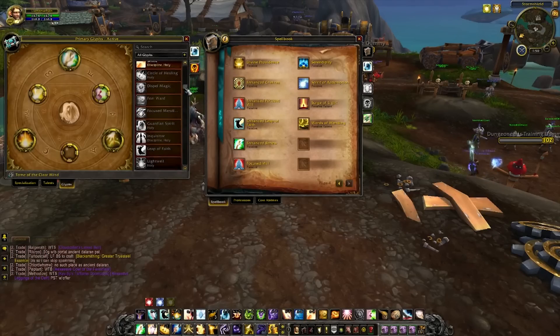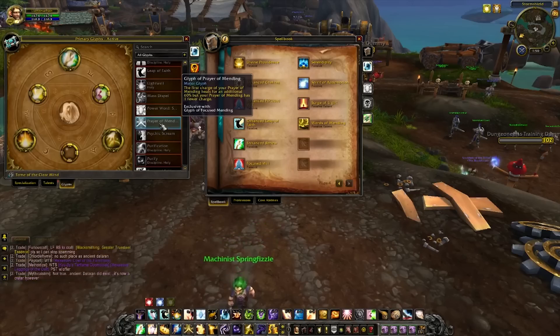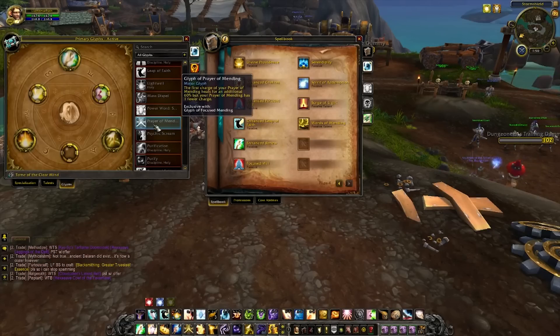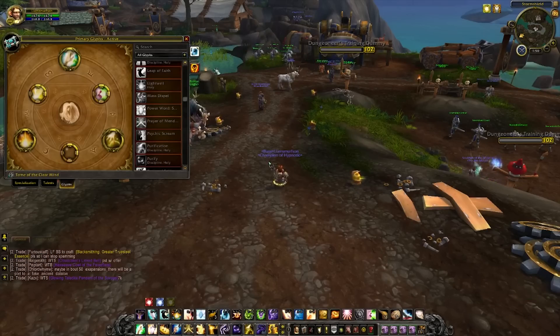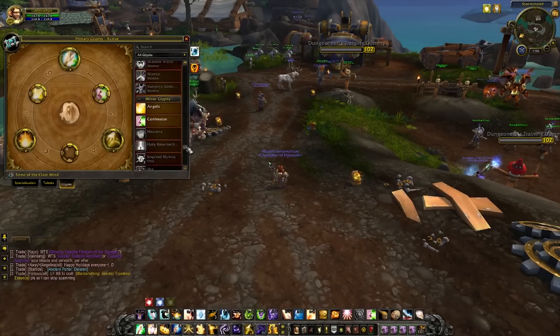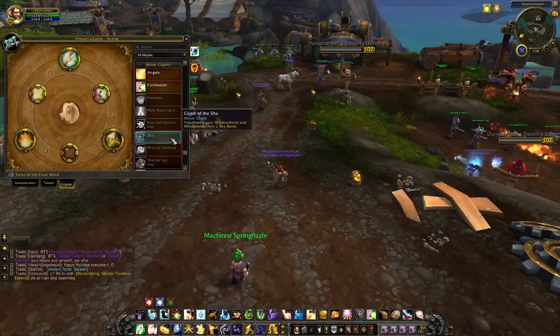Another Glyph option that some people like but I don't recommend is Prayer of Mending — the first charge heals an additional 60% but it has one fewer charge, so you'd only be putting up 4 charges. It's good if you throw it on a tank as a quick bonus heal, but as a Holy Priest you're more worried about the group, and having 5 charges going around will be better for your HPS overall. As for Minor Glyphs, none of these really affect your gameplay — I'm running Angels and Confession, and I don't even have a third one.